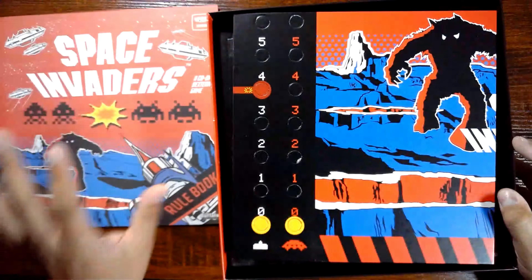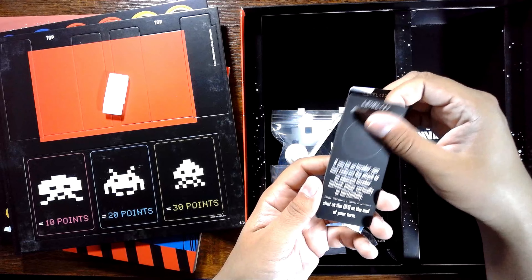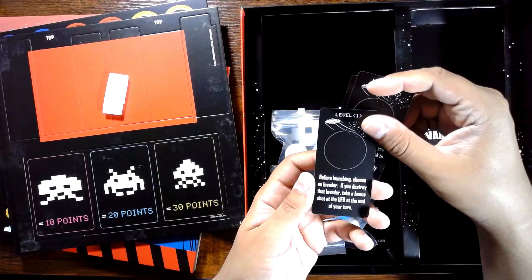Level 1. If you hit the UFO with this blast, mark its damage and relaunch this token for a bonus shot. If you hit an invader, you may redirect the attack to an adjacent invader instead, either vertically or horizontally. Before launching, choose an invader — if you destroy that invader, take a bonus shot at the UFO at the end of your turn. If you do not land on the invader, apply the Short Blast Wave to extend the shot. Those are pretty cool and I'm guessing they play a part in the game as well.